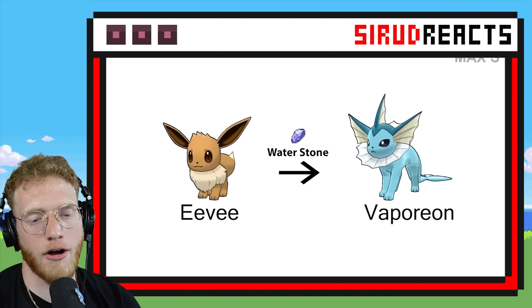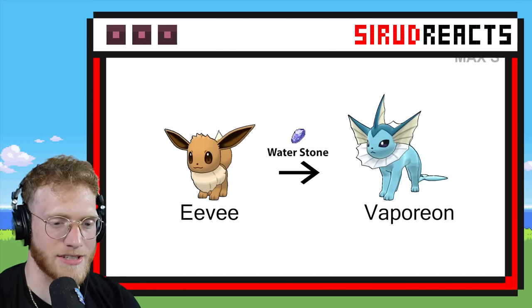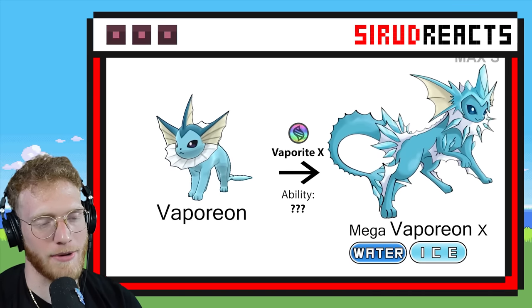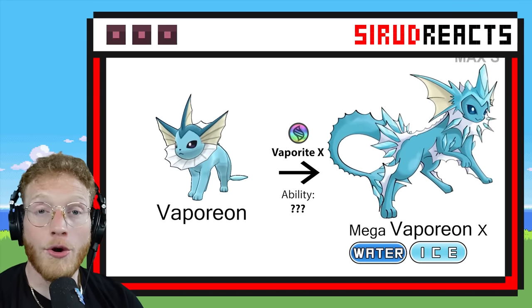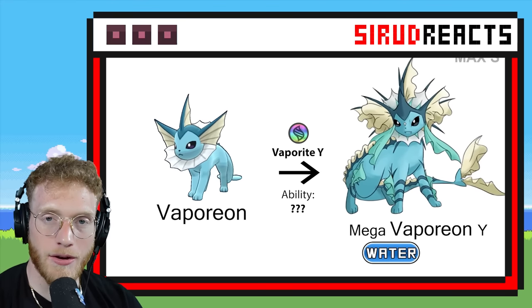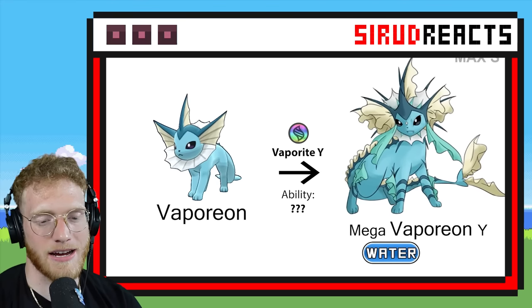We're gonna get all the Eeveelutions — the Gen 1 ones. Another Water and Ice Pokémon — not a fan. We're gonna get to see the legendary bird Megas too! And Mew! And Dragonite! Oh my gosh, this is epic.